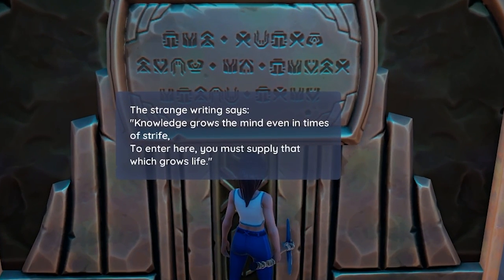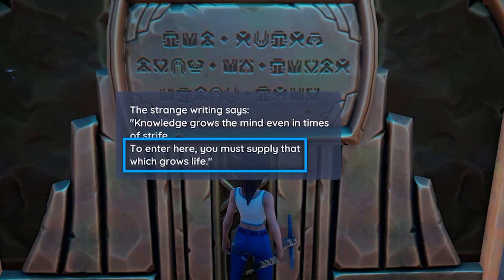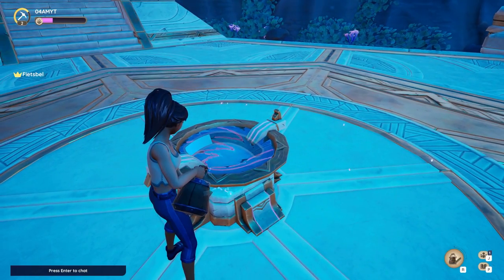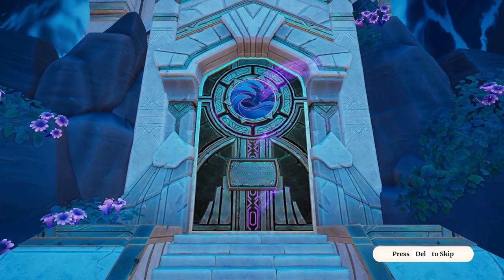This also brings us to solving the riddle: to enter here you must supply that which grows life. To solve the riddle you want to equip your watering can and fill it up to open up the mysterious door.